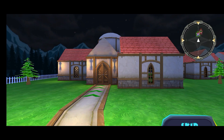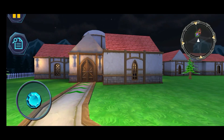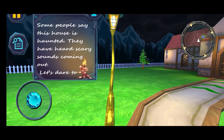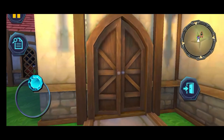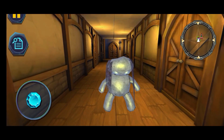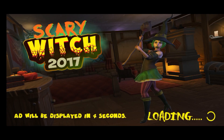It's not a broomstick — it's the house from Scary Stranger, like the old version of Scary Stranger. This is a cutscene showing the house. 'Some people say this house is haunted — they have heard scary sounds coming out. Let's dare to go in there.' Yeah, this is Scary Witch 2017. What the hell? Oh, that was just a random bunny-like toy!